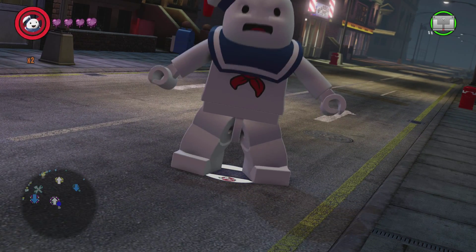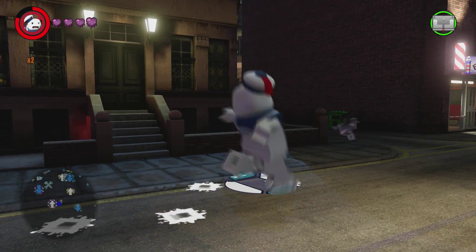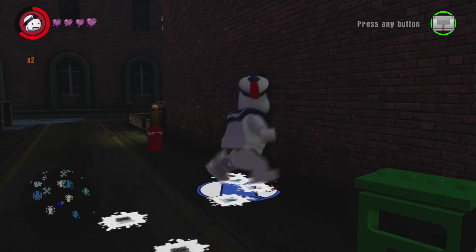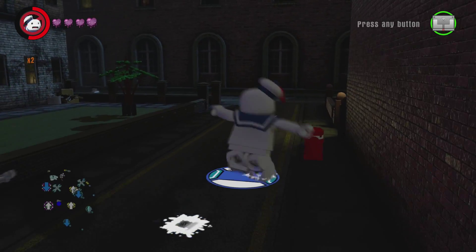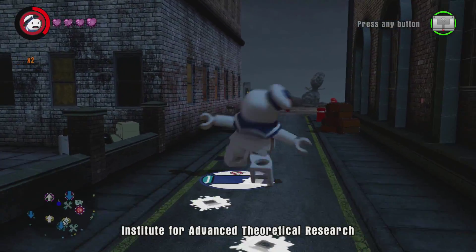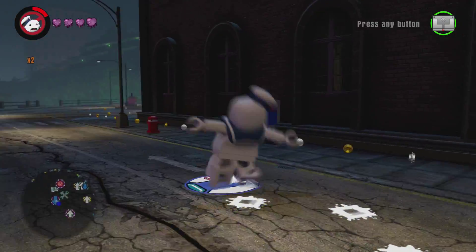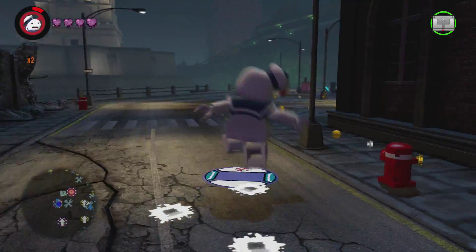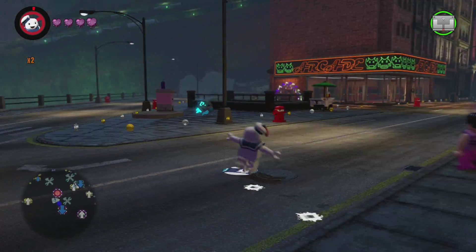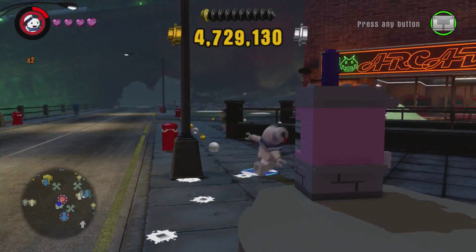He also has super strength — he can crack Lego cracked walls. His ghost ability is hazard protection. I finally figured out what hazard protection actually does: there are hazards like pink or green goop, and if you go in it with normal characters they'll die, but with hazard protection they don't.